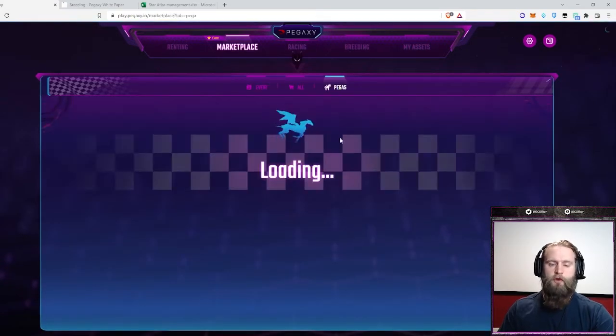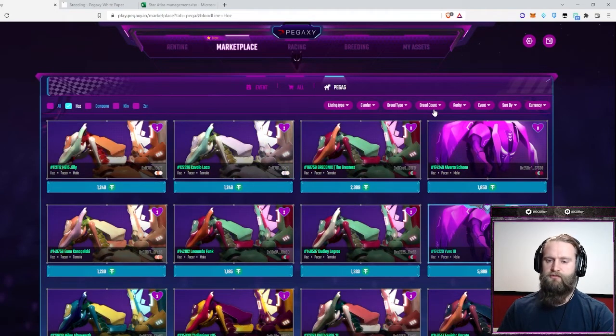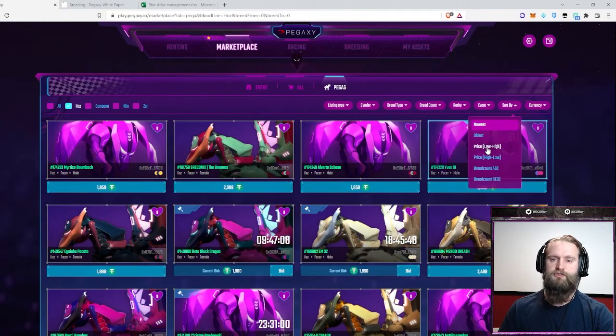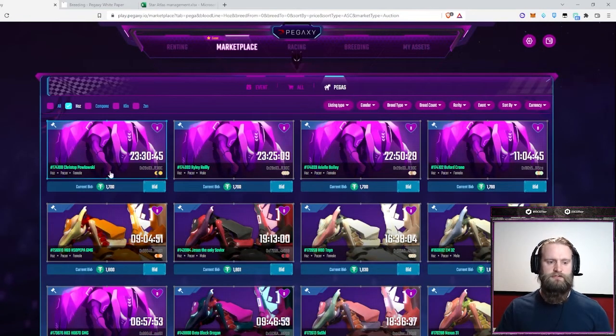On the marketplace, I use the filter tools to narrow down exactly the type of Pegaxi I want. They've done a really good job of making this streamlined. If I'm looking for Haas, I pick only Haases and that pairs it down. I also use the breeding count filter — if I'm looking for a virgin Pega to breed quickly for the lowest price, I'll put that filter on. Then I sort by lowest price, and I can also filter the listing type to show only auctions.